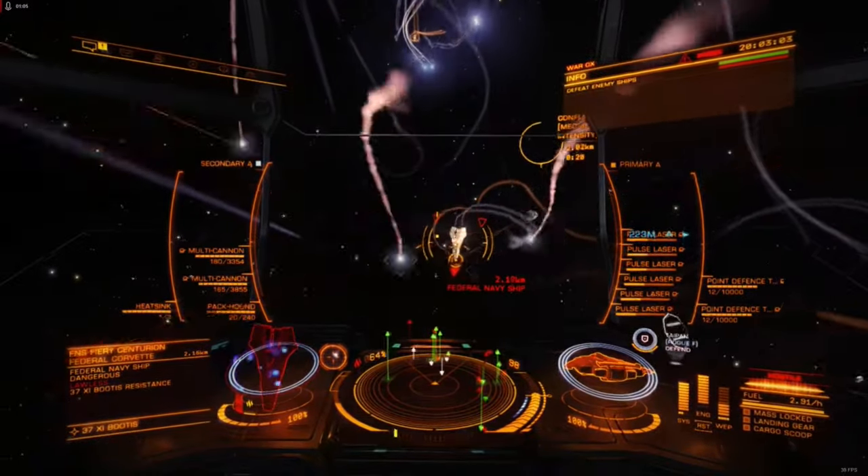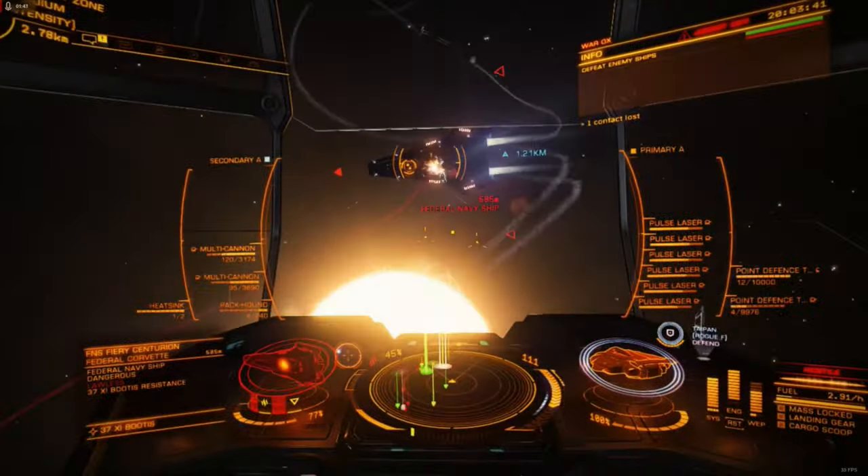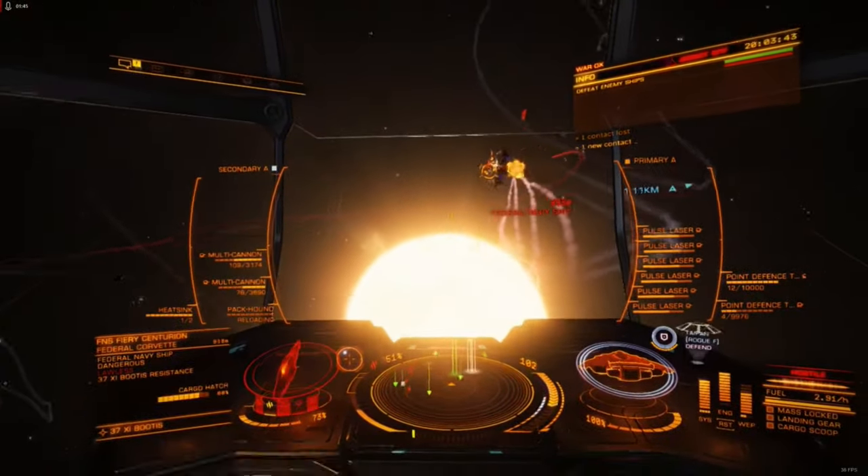The Packhound Launcher is a modified variant of the Seeker Missile Rack, available as a power play reward from Lee Yong Rui.